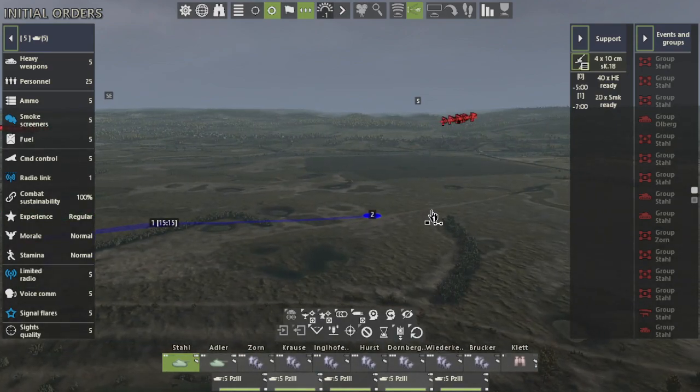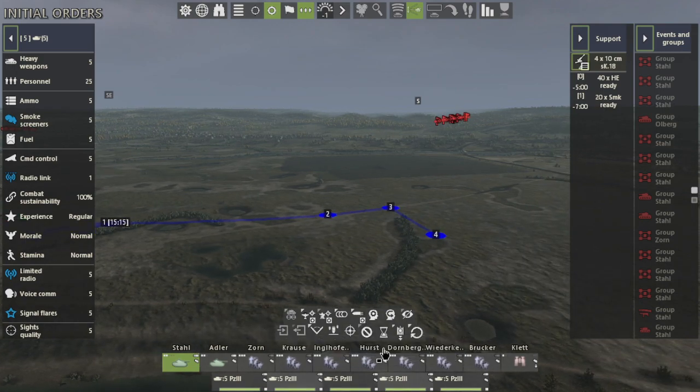If we hold shift, right-click, and place more movement orders, once they leave this position at 1515, they will immediately go to position 2, position 3, and position 4. Once they reach position 4, we hit the set delay icon, plus 30, apply, right-click, move. Our units will go from here to positions 2, 3, and 4, and at position 4 they will sit until 1530.